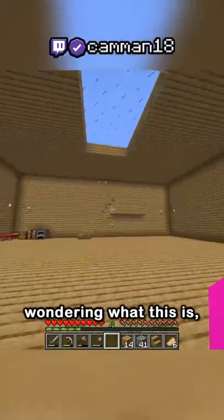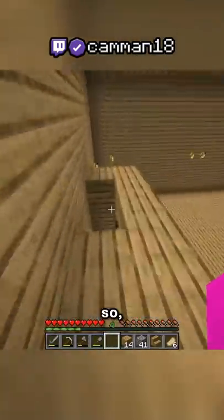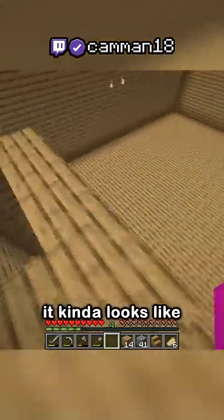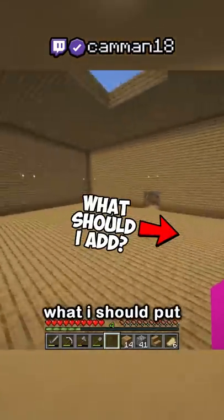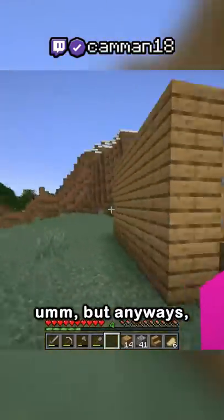You're probably wondering what this is — I really just want to save space because it's probably going to fill up pretty quickly, so I put some chests in here for my storage. It kind of looks like it'd take out more space than it does. Let me know what I should put in here because I have all this space and I don't really know what to do with it. But anyways, that's my house.